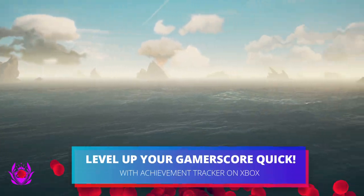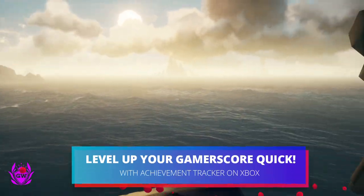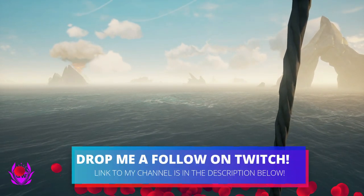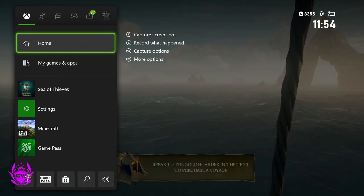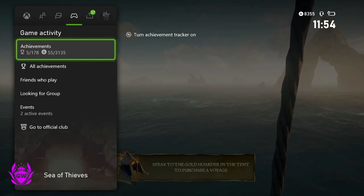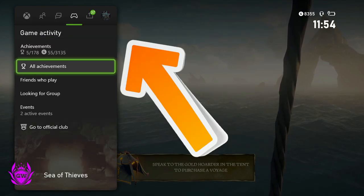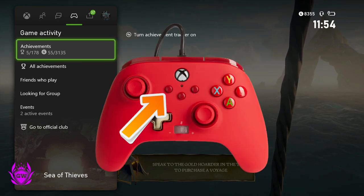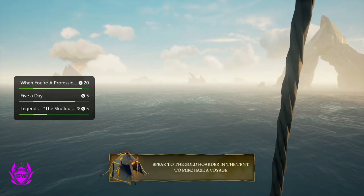If you're a big achievement hunter looking for the quickest way to max out your gamerscore, this is what you want to do. Press in the X button on your controller so the menu pops up, then head on over to Game Activity. Where it says Achievements, press the button on your controller with the two squares to turn the achievement tracker on, then come out of the menu.